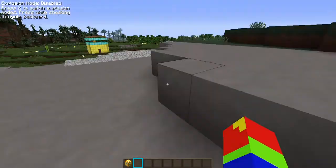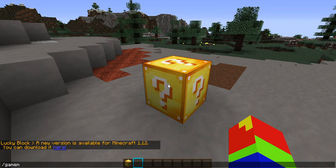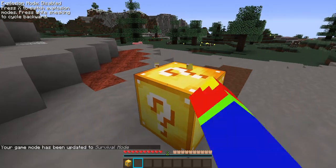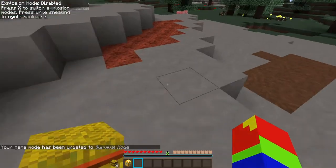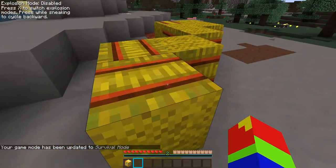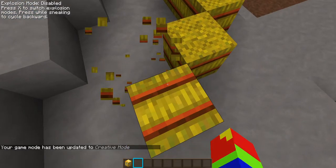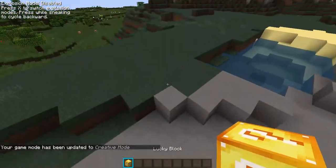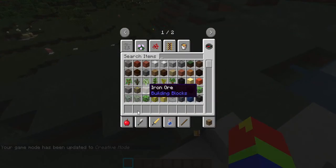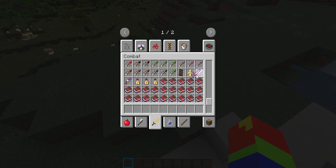You have to be in slash gamemode one to be able to break it. So I break it and I got a bunch of pain. I know how I feel about that. That's what lucky blocks is! There are also some new weapons in the combat area — I got a lucky sword and a lucky bone.